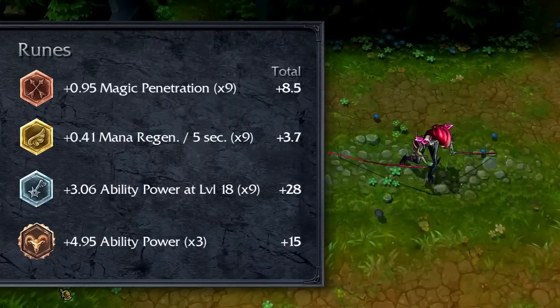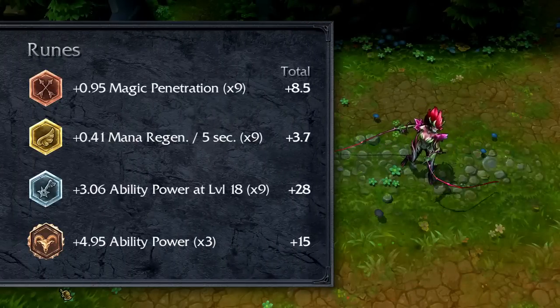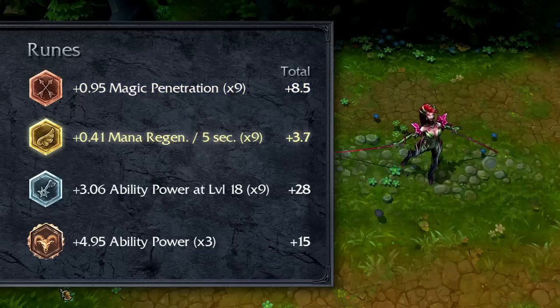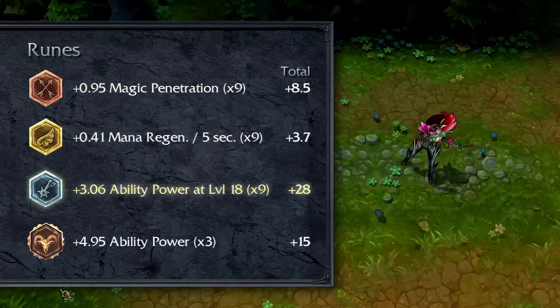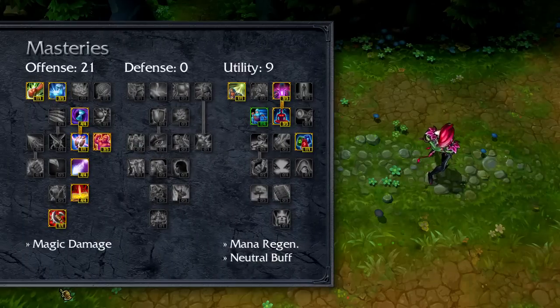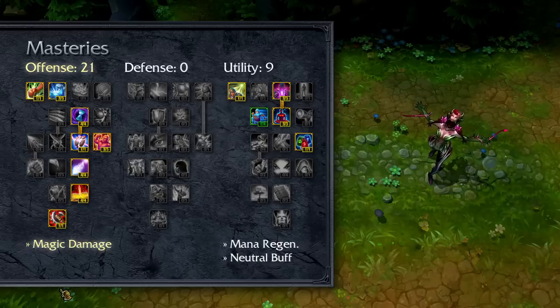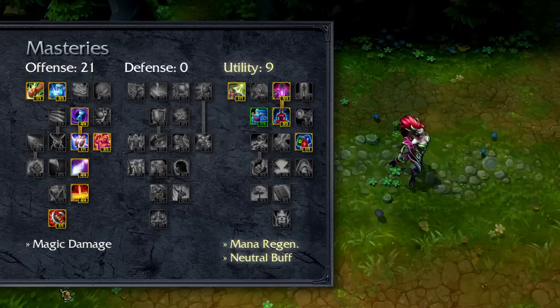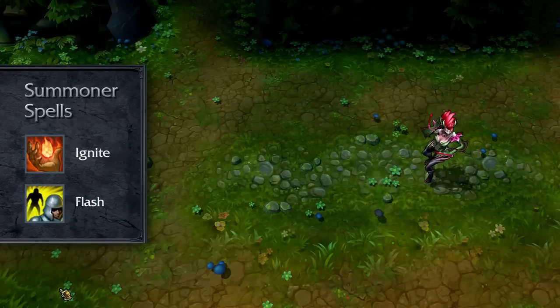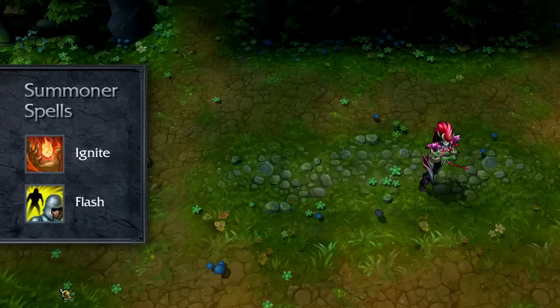I recommend building Zyra with an emphasis on ability power, maximizing her damage, with some added durability through items. Consider magic penetration marks, flat mana regeneration seals, ability power per level glyphs, and flat ability power quintessences. Try 21-0-9 masteries, taking all the magic damage increasing masteries in offense, plus mana regeneration and neutral buff duration in utility. For summoner spells, I recommend Ignite and Flash, allowing you to close in on kills or escape to safety.